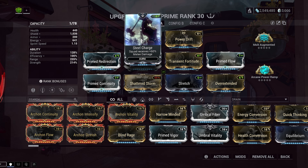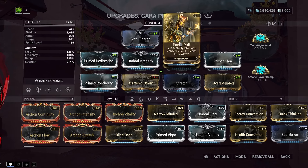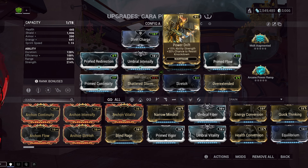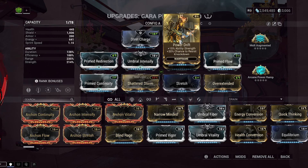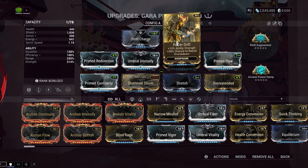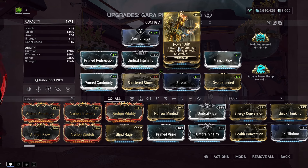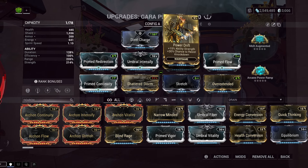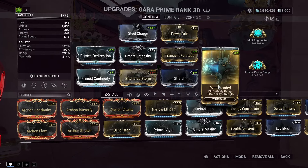In the top two mod slots we have Steel Charge for 60% melee damage. Melee damage affects the stat stick, which affects the one, which indirectly affects the four, which indirectly affects the two - so melee damage kind of indirectly affects everything. In the Exilus slot there are a few options: Power Drift for 15% ability strength, Cunning Drift for 15% ability range, or Prime Sure-Footed for no self-stagger. Since you're an ability caster you're not going to be knocking yourself over much. I'd lean toward Power Drift to recoup some of that ability strength lost from Overextended.